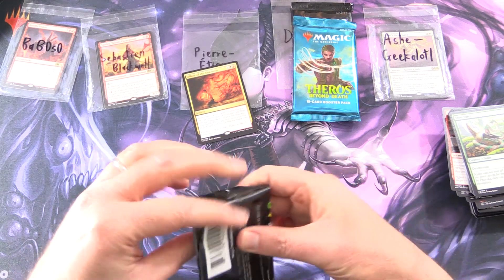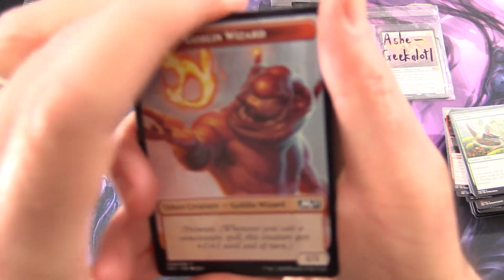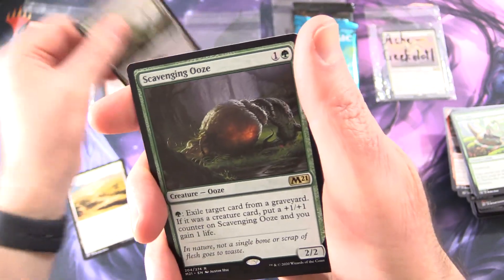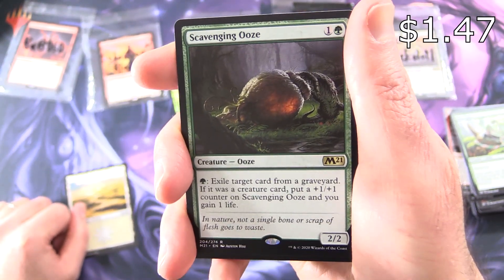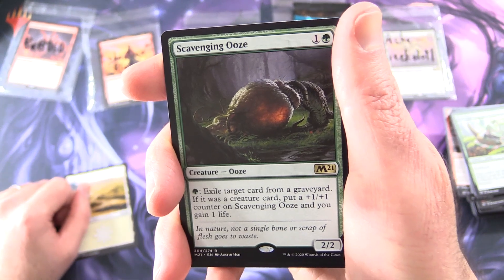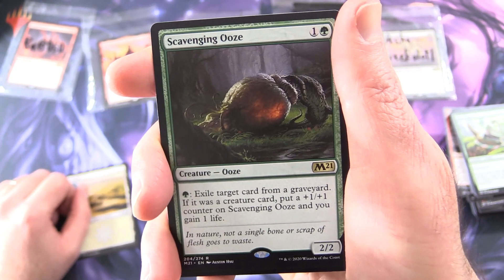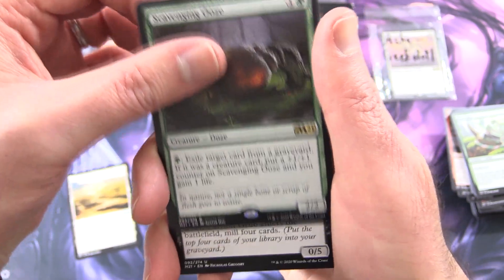Maybe we'll see some more goblins in here — I don't think there are any goblins in Theros, alas. Ask and you shall receive: we have a Goblin Wizard token! Along with a Plains and a Foil Swamp — very nice. And the rare is Scavenging Ooze: creature Ooze 2/2 for two. That reminds me, did anyone pick up that new secret lair released this week? You've got to wait until like October or November before they ship, but I thought those were cool — look forward to that on the channel. So Scavenging Ooze: pay a green, exile target card from a graveyard; if it was a creature card, put a plus one plus one counter on Scavenging Ooze and you gain one life.